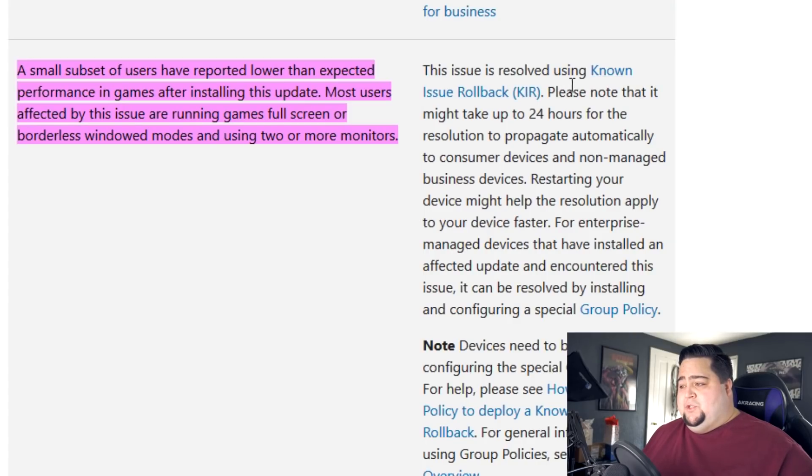As far as the fix is concerned, they say the issue is resolved using known issue rollback, and it'll take up to 24 hours for the resolution to propagate automatically to consumer devices. Really, all this is is that they're rolling back and removing the security update. I imagine in the coming weeks we'll probably see a new security update that includes some of the fixes from that one, but with the gaming performance issue resolved for people playing on dual monitor setups.